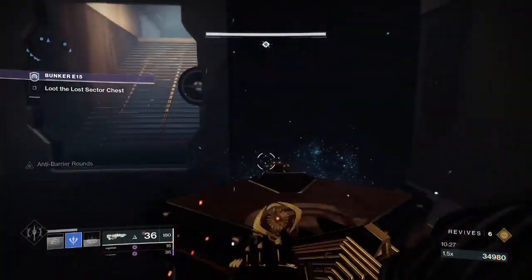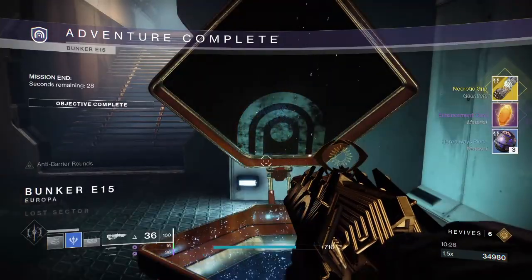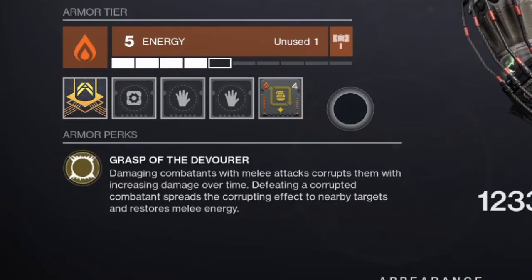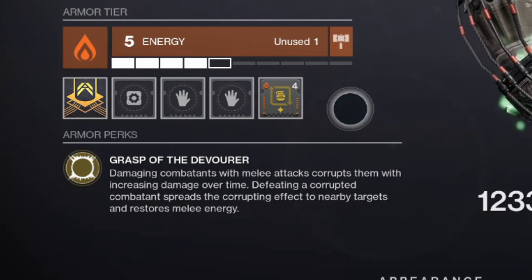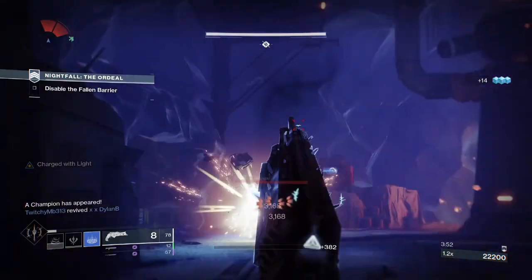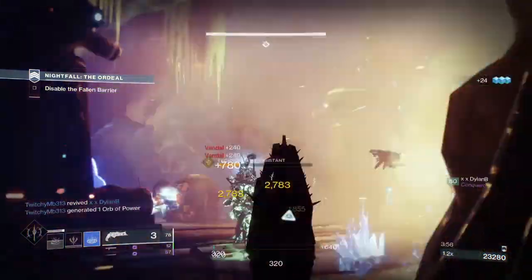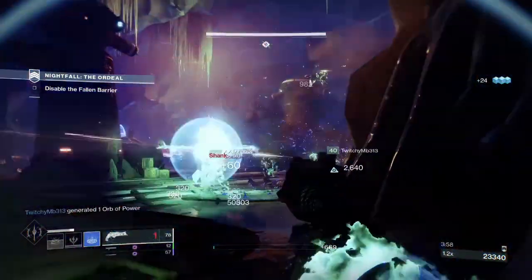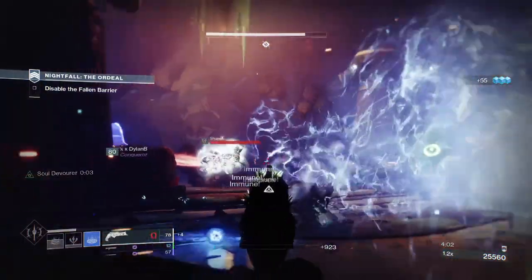You can get these for a solo completion of either the legend or master lost sectors on Europa or the Cosmodrome. Grasp of the Devourer is the exotic perk whereby any melee hit will corrupt them with increasing damage over time. Defeating a corrupted combatant spreads the corruption to nearby targets too and restores some melee energy.